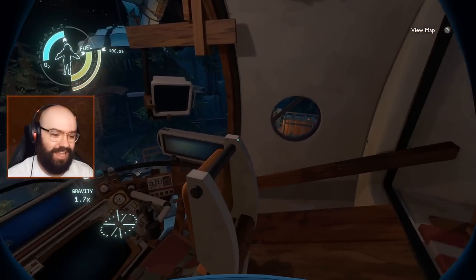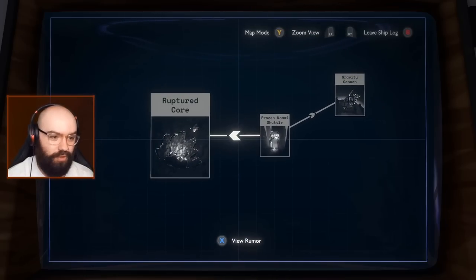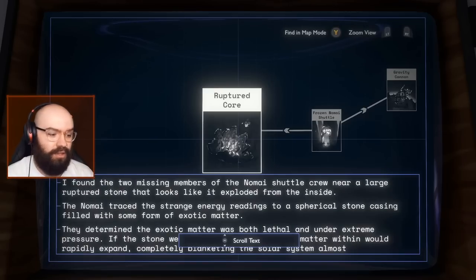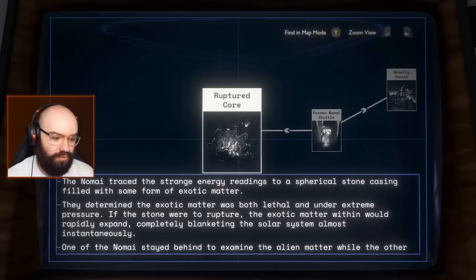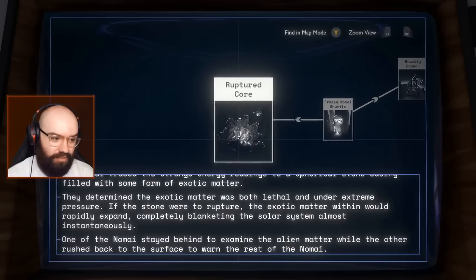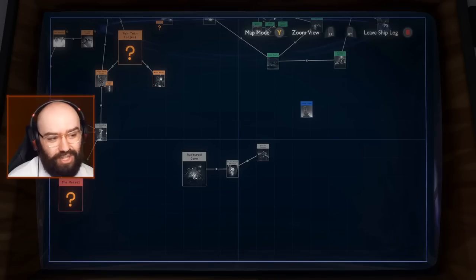Hello everyone and welcome back to Outer Wilds. This is episode 9. Last time we discovered something very interesting at the core of the interloper — the ruptured core — which seems to be the source of the ghost matter. This exotic matter, once it ruptures, would essentially blanket the solar system almost instantaneously. It's because the interloper is full of ghost matter as well. It was a very cool discovery. There's definitely more for us to check out there — more everywhere.